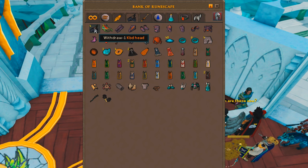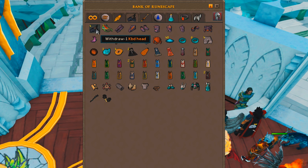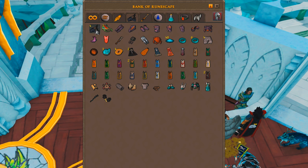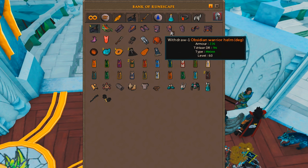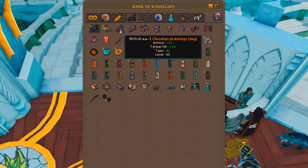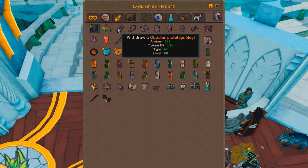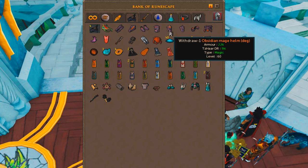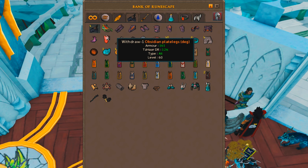This next tab is my random stuff — Squeal of Fortune, skill cape tab. First off, I've got my KBD heads. I used to have like 10 of them but when I was really poor I alched a bunch because they alch for 30k each — not bad if you're low on money. I've got my KBD heads, my KQ head, and my Abyssal head. Then there's the Obsidian armor, which is good for Fight Kilns. I got it before my first Fight Kiln because I was scared the Jads would one-hit me. It gives damage reduction — 12%, 10%, 5%, 9%, 9% — and the plate body gives 14%, so with the full set you get close to 50% damage reduction against TzKal-Zuk. Pretty cool.